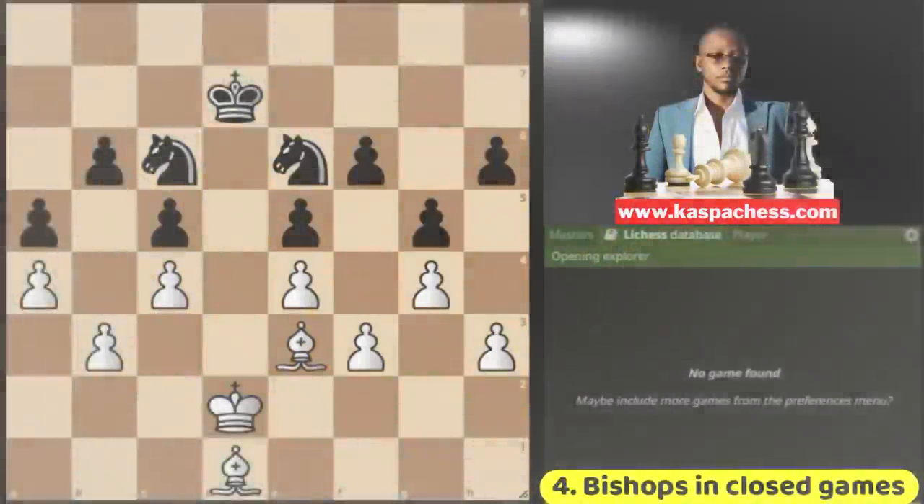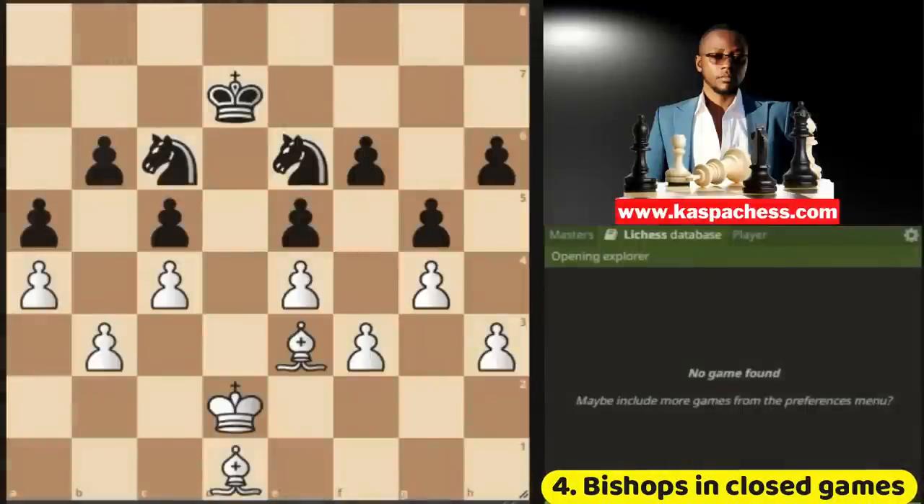Fact number four: two bishops are useless in closed positions. This is the simplest way to remember that bishops are better than knights only in open positions. So to use the bishop pair, you need to open up the position. As you can see, white has two bishops but they are almost useless — they can't do a thing. It is black's two knights that can only make progress in this position. So knights are extremely good in closed positions.